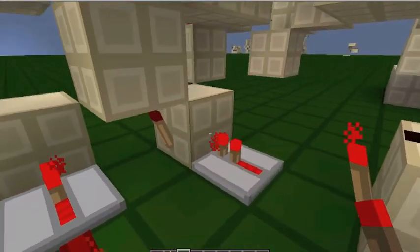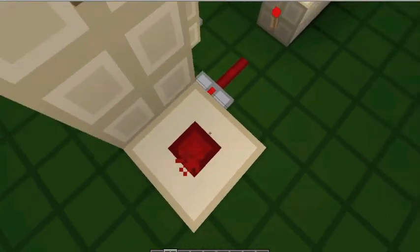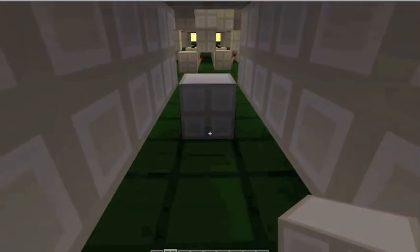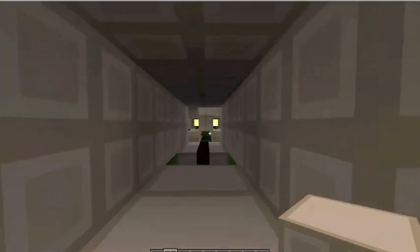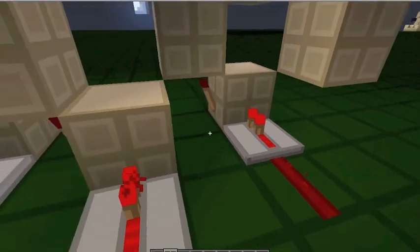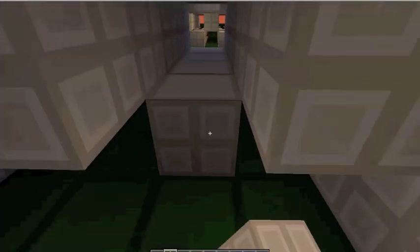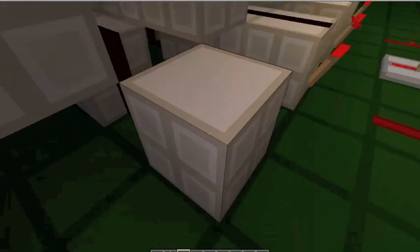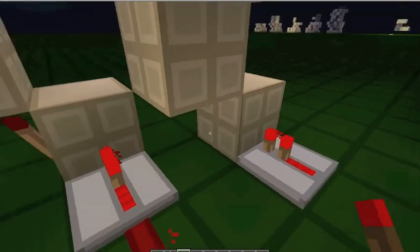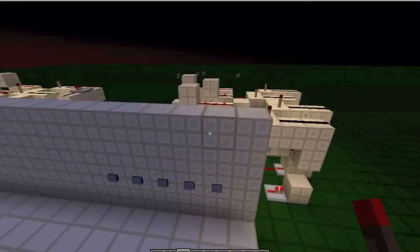That block goes into this block and it'll invert this torch. So when this turns on, it'll go through here and it'll power this dust. Do the same over here — the torch is in the middle, so in the middle you need to bring the redstone down so it's not being powered by that block. Then the last one — we need to put it like this, down and down, and this is going to power this repeater, go into the block, put the torch on the side. You can actually take off this redstone. So we are basically done, and you can also make it go the other way around.